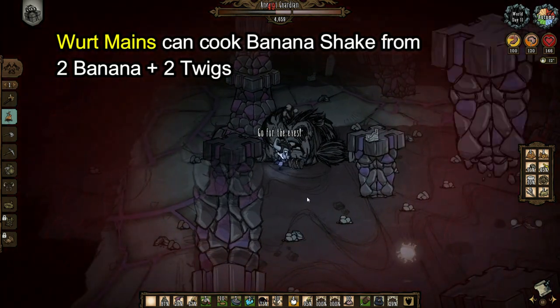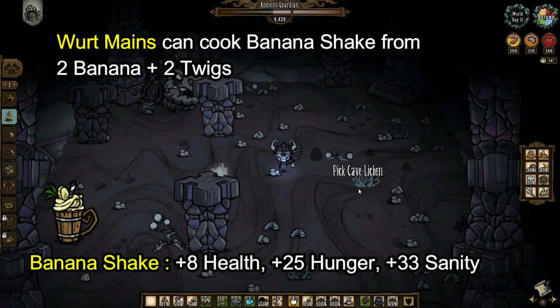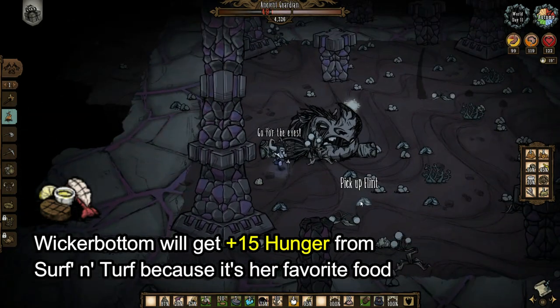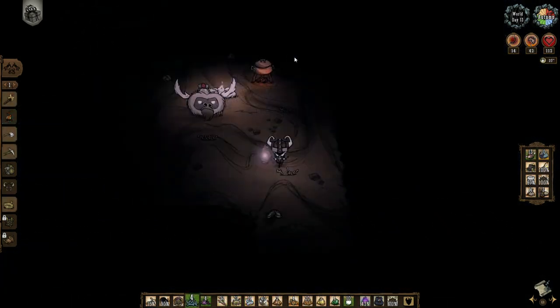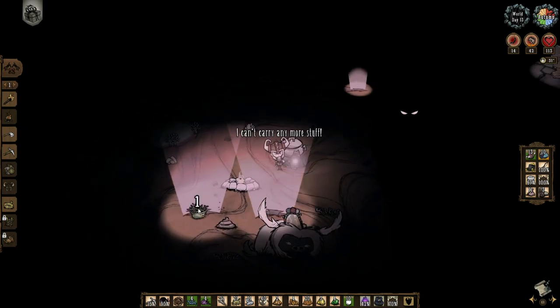For Wormwood mains, you can make banana shake for 33 sanity and 25 hunger, then recover HP with the fur roll. For Wicker Bottom mains, cook surf and turf as a healing option, since Wicker Bottom cannot use the fur roll to sleep. Also, make sure there is no nightmare fissure around before placing your crock pot.